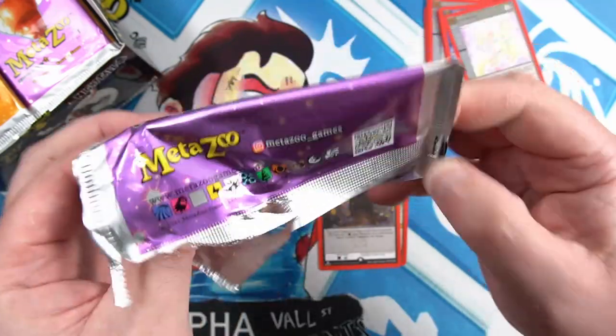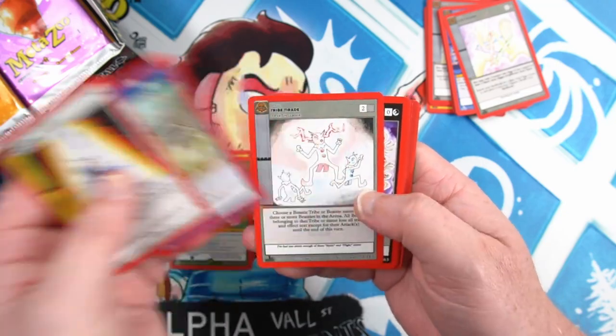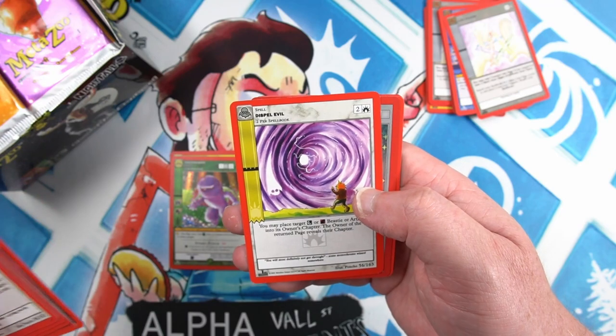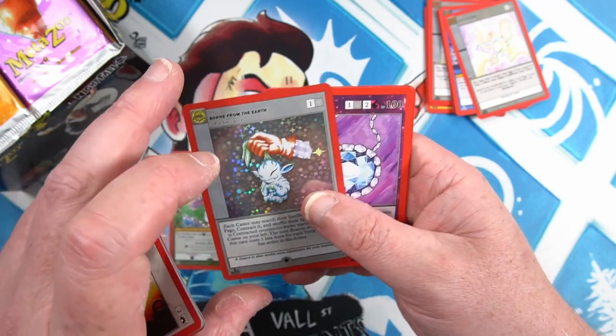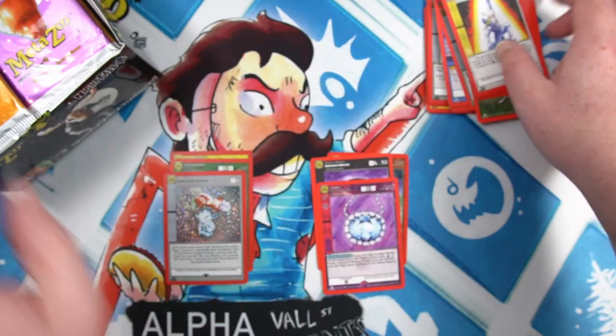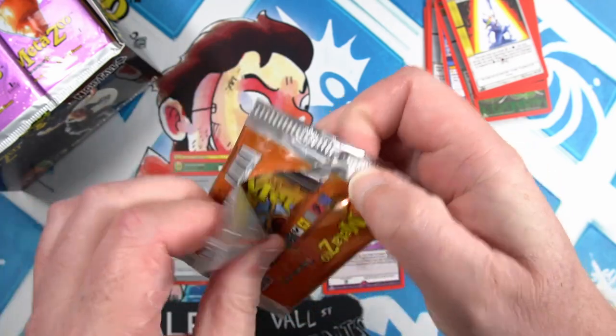Not sure if this is normal, but a lot of these packs don't seem to be sealed very well. Obviously no shenanigans going on because they do have good cards inside. There we go — Born from the Earth full foil. Just maybe this is a bit of a bad batch. This one's sealed, the last one was half open.